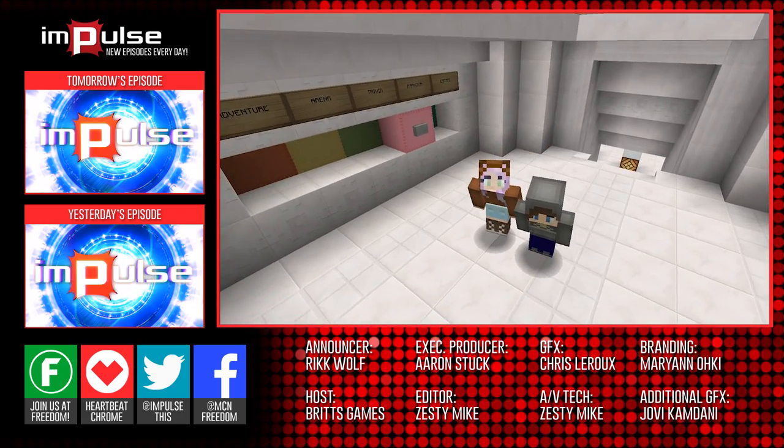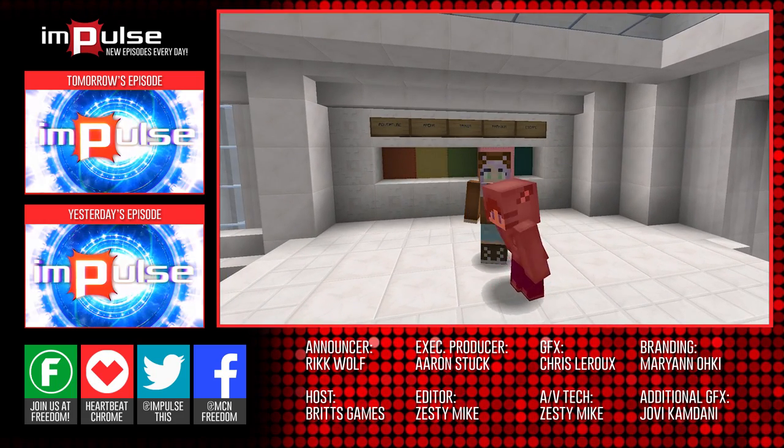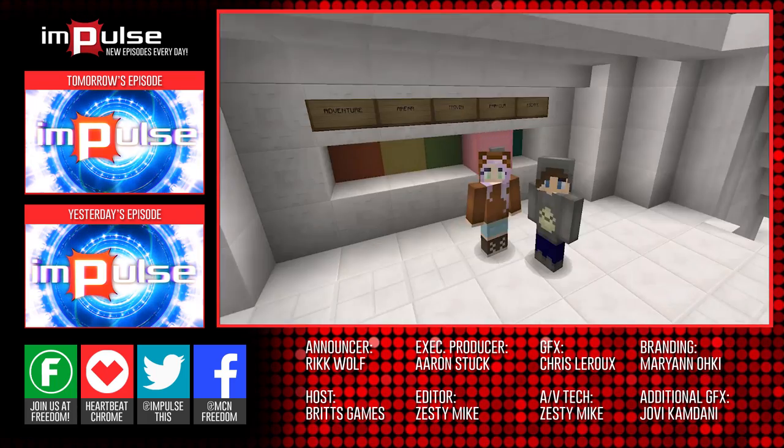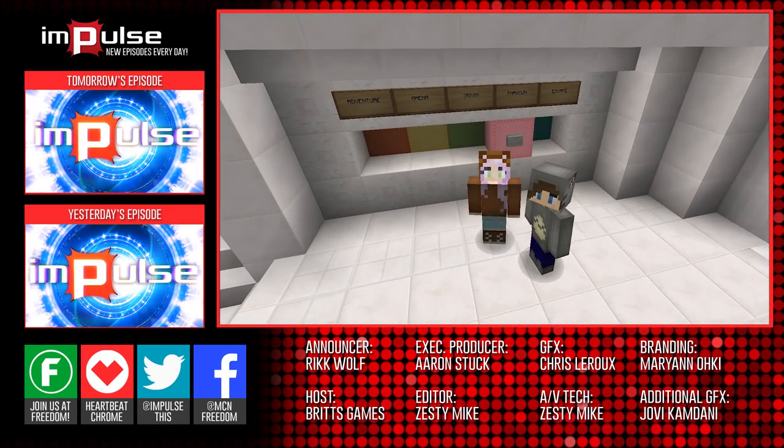Hi guys, welcome back to Diversity 2 here. I have Mr. Scott — say hi! We are killing this wall. We're doing so good. All we have left is parkour.